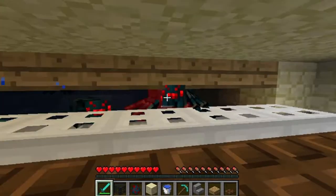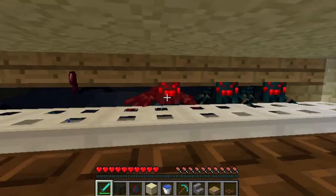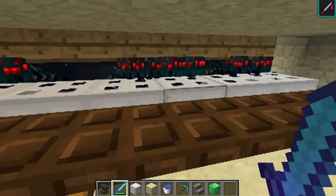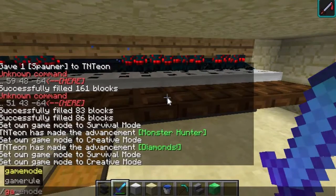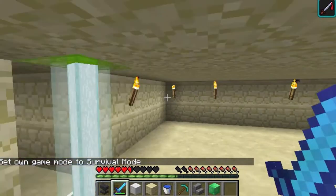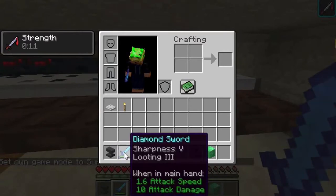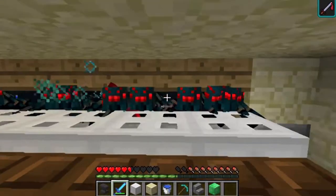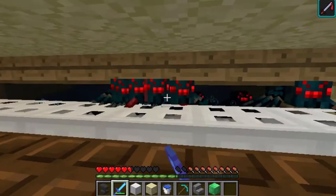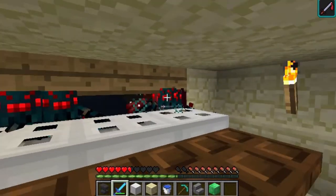If you have enchantments and a beacon going, that helps a lot. I've created a beacon now and also gave my sword Sharpness 5 and Looting 3. Let's see what happens now — I am killing them a lot faster, so that's nice. This farm is super effective, super cool, especially on hard difficulty. Look at how many are here. You're going to be getting quite a lot of items — I already have 64 string and more items are flowing in.